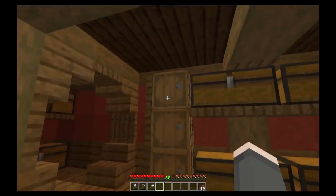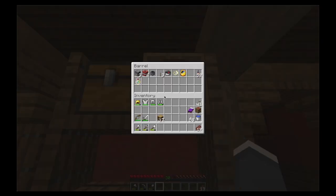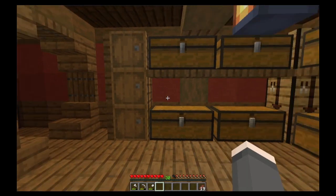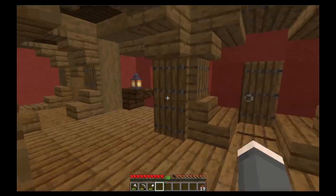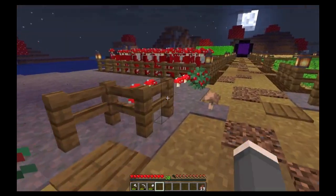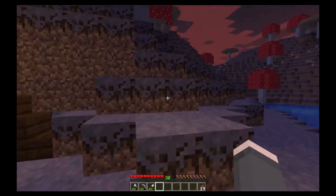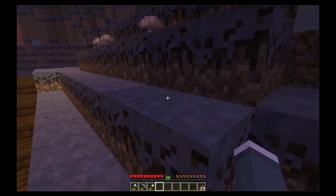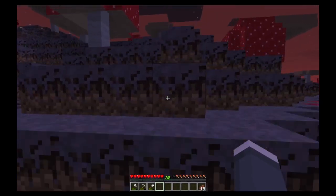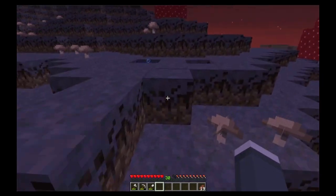I've been really lucky with diamonds so far. I have six extras as well as a diamond pick. My next step is to make an enchanting table because I recently got done with a skeleton farm. I dug into basically a cave and it contained a skeleton spawner, a dungeon, and I made a farm out of it.